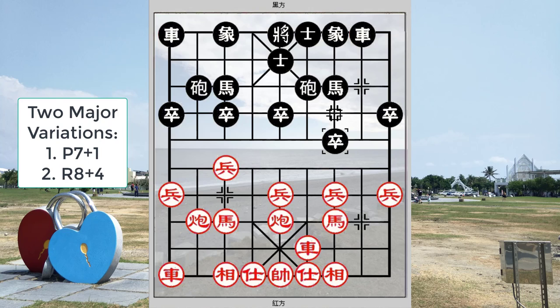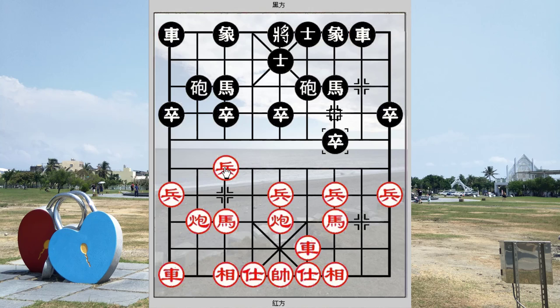In the first variation, after pushing p7+1, the book has red playing c equals to 9 to allow for development of the left chariot as a fall chariot. At this point in time this would be the position for discussion of the first sub-variation for the first variation in the book.